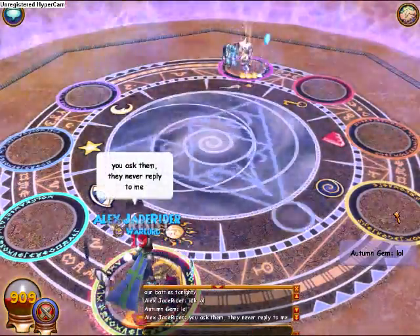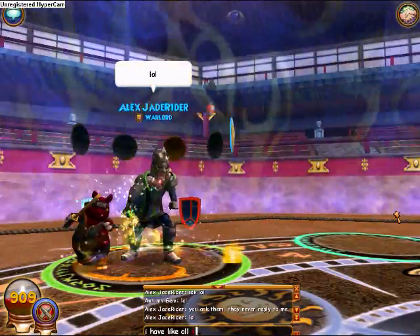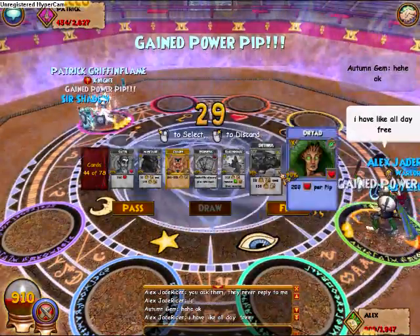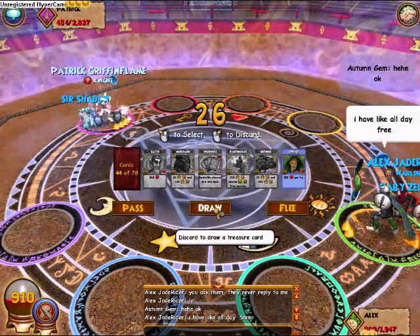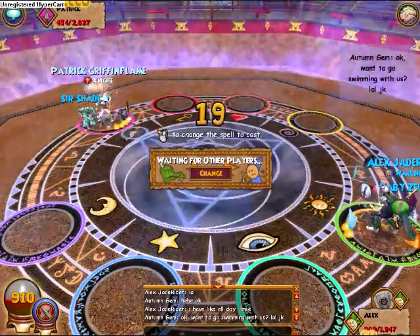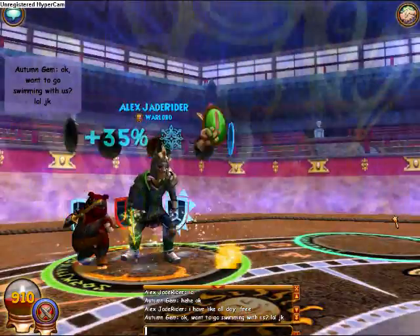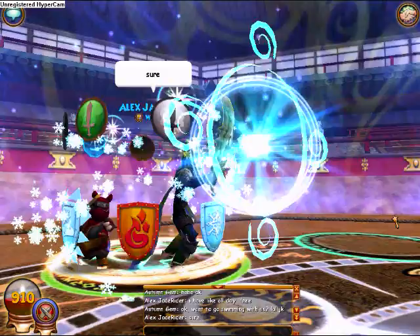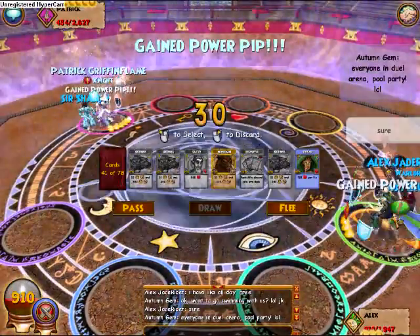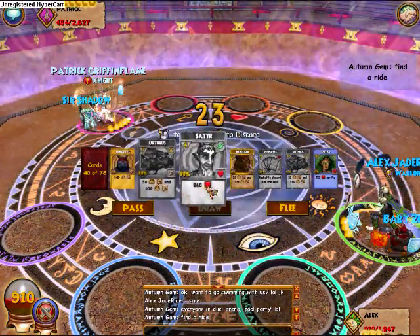I didn't really use Dryad. One, I felt a little cocky about it — my resistance makes me feel special. I also didn't really have a need. I didn't really need a Tower Shield either, but I was trying to pull out one of my Booster Pack Dispels, but I kept pulling Tower Shields. I figured I'd have to wait a turn before I could discard them anyway, so I might as well use one to get an open spot.